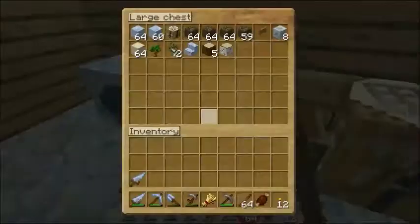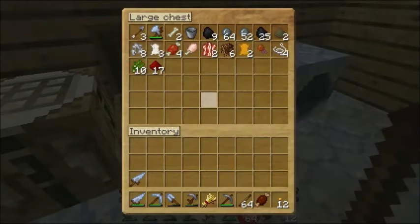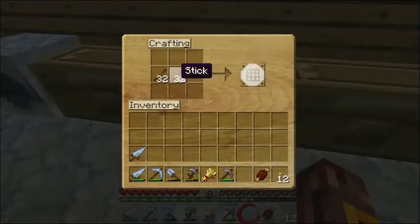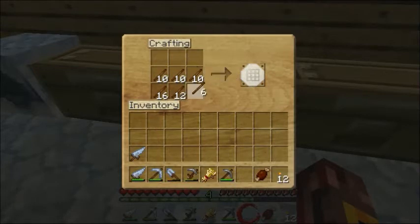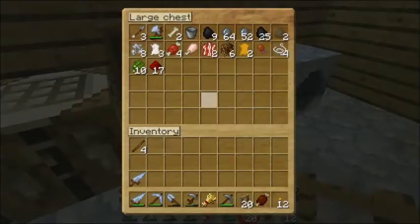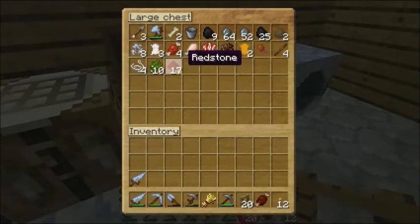And then we'll have some left over here. So we'll build 20 of them. Yep, there we go. We got four sticks left over. Four sticks go right there. And actually, redstone goes right there.